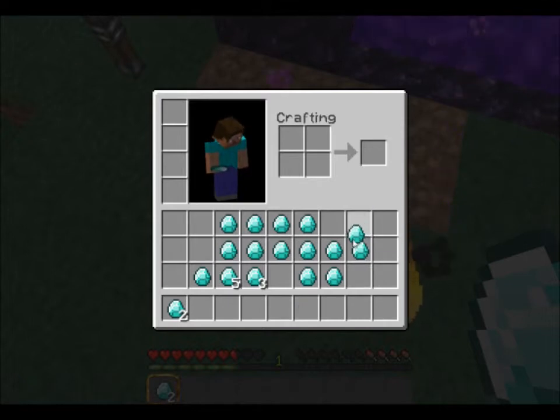Also, you can take the duplicator — let's call it a duplicator — just put it on top of any other diamond, and it'll just erase them. Like that.